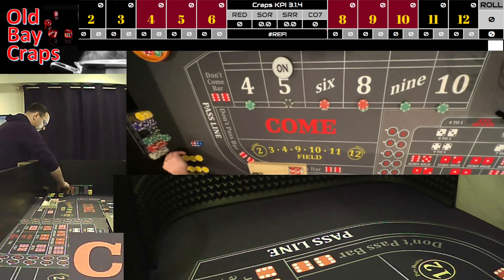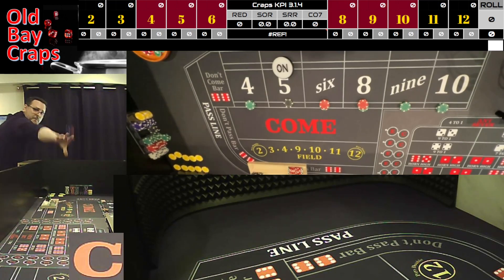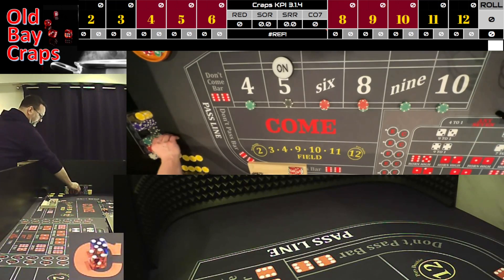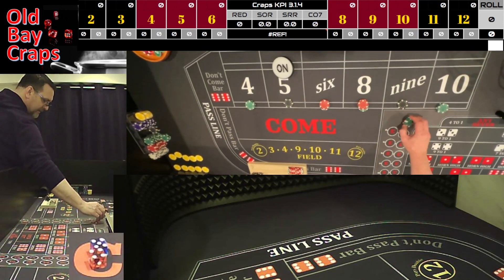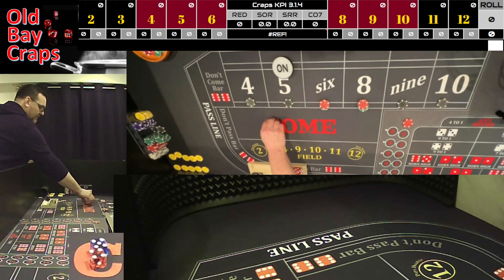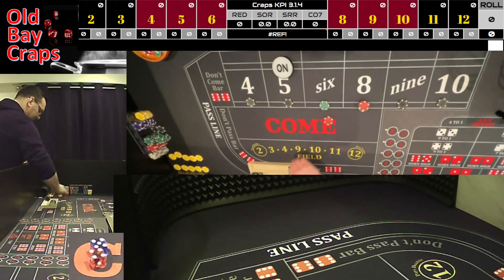Four-two, four-two again — dice out — and we have a five-four, nine. We have $75 on the nine, that's going to win $105. Go ahead and take the nine to $100, take the four and ten to $100 each, press the eight up to $90, and press the six up to $90.